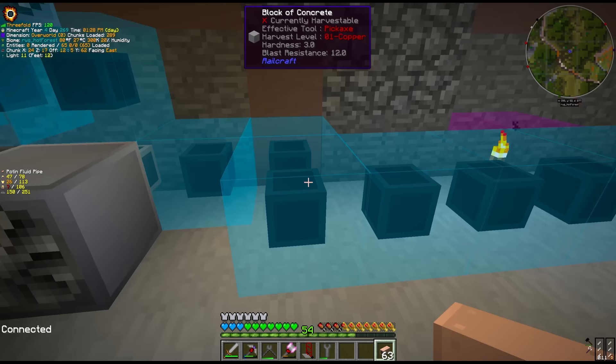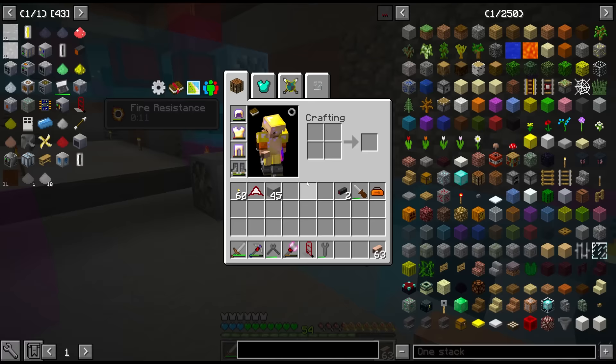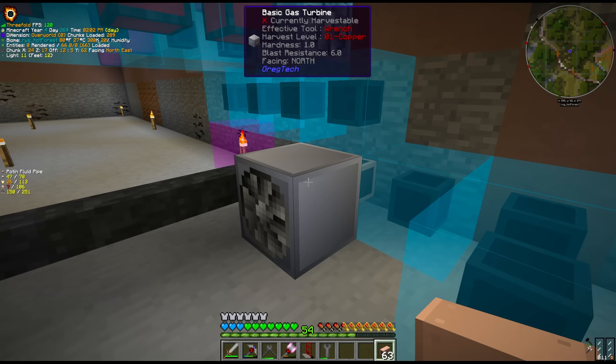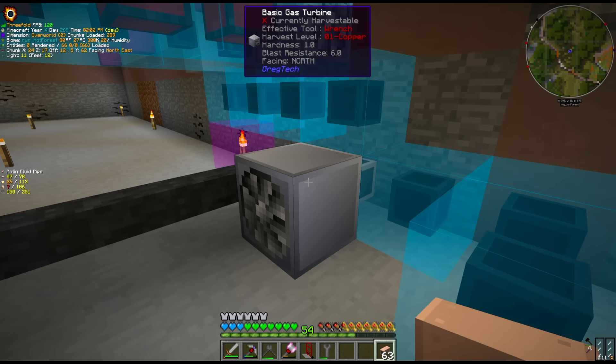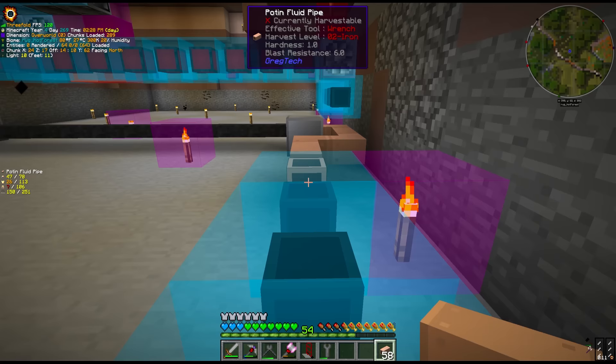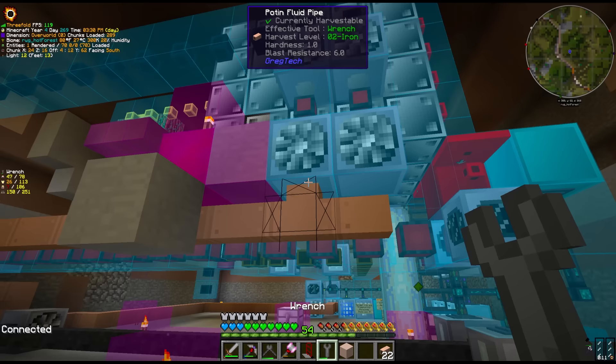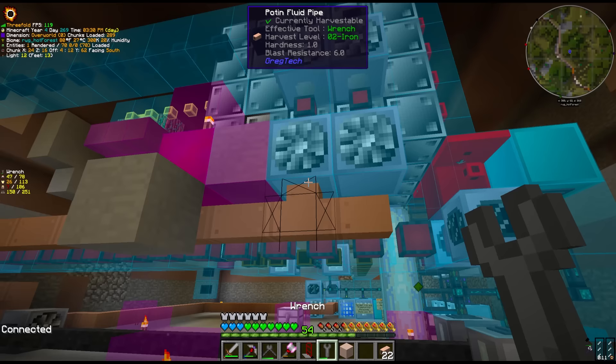There's all this black cable which took me a while to realize — I think it's actually potent fluid pipe, just dyed to signify benzene is supposed to go through here since benzene is a black fluid. These are gas turbines which do burn benzene, so I'm assuming this connects right here. That should be all of the fluid pipes connected — there are a few more on top but we'll save those for later.